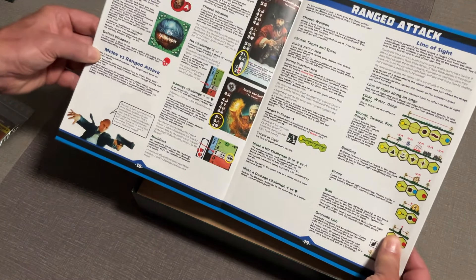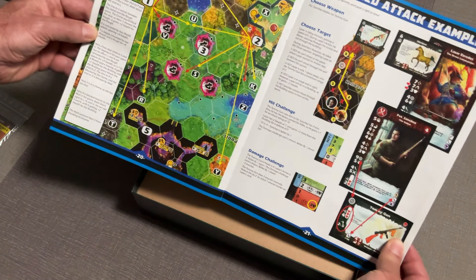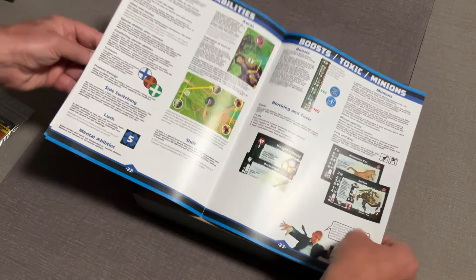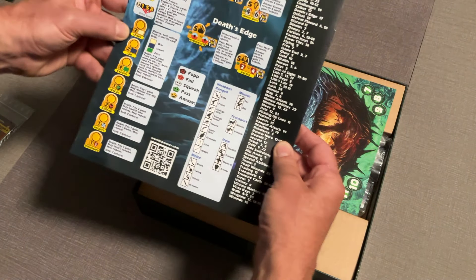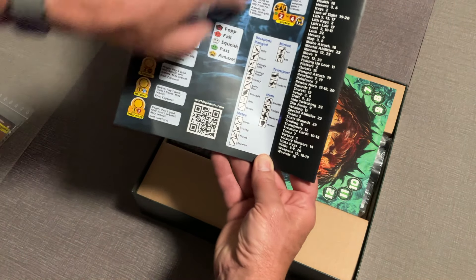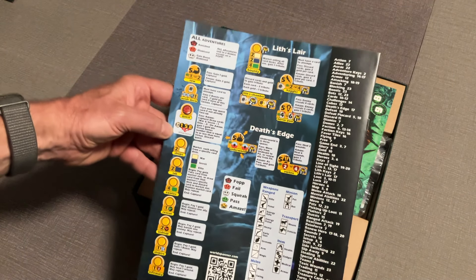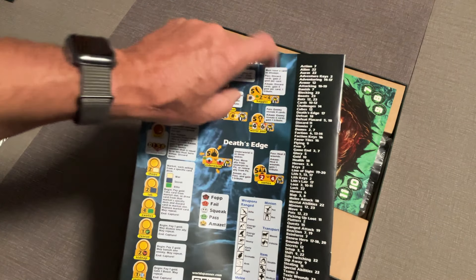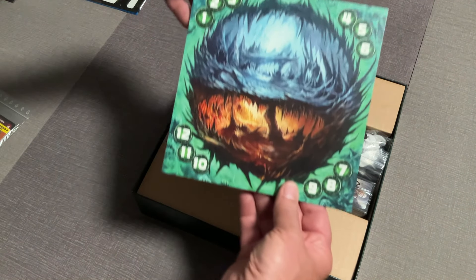We've got some combat, some ranged, some line-of-sight examples. I know they changed some line-of-sight rules. This rulebook just looks gorgeous, and it's 24 pages. One of the really nice things is the very back of this rulebook is going to give you a lot of stuff — you've got your desk edge, you can see how some of the keys are going to work, and there's an index right on the back page. You don't even need to open the rulebook to see the index. Very nice.